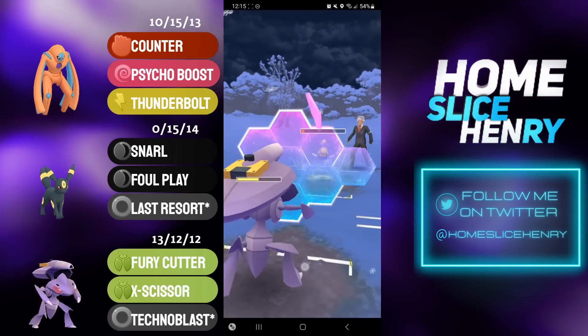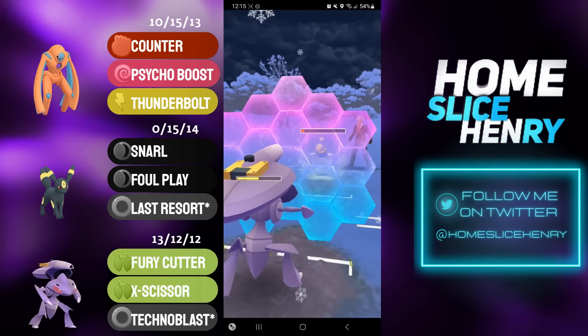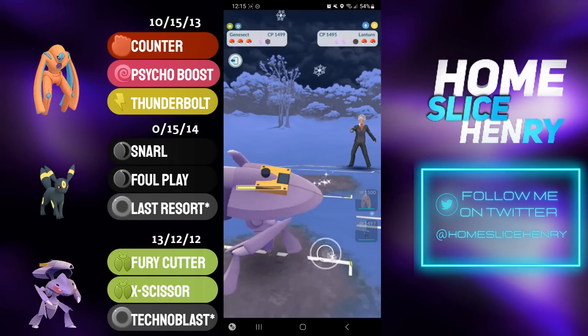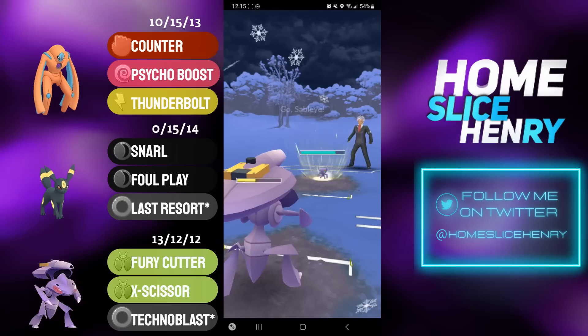I'm able to win CMP with my X-Scissor over the Surf. X-Scissor not quite enough to KO, but I can very comfortably shield once, Fury Cutter down, and take switch advantage. And that is huge, because that means their Sableye is going to get trapped against my Umbreon.